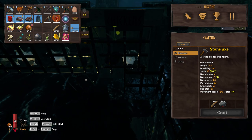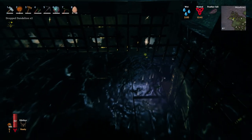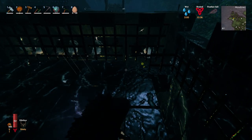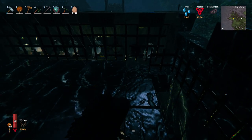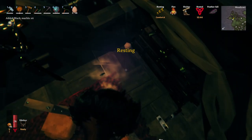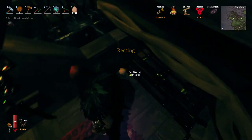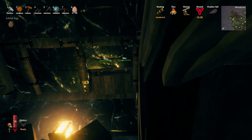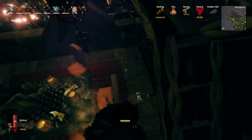I then did a test feed to make sure the chickens could still eat through the cage. It had me worried for a second but thankfully they managed to eat the food. I then checked to make sure the eggs were still falling through the gap when laid, which they were. However, because the position of the gap had changed, they were now falling to the second floor instead of down to the ground floor.